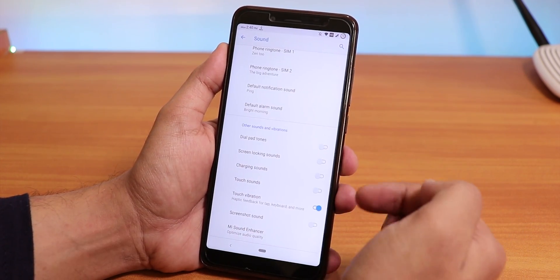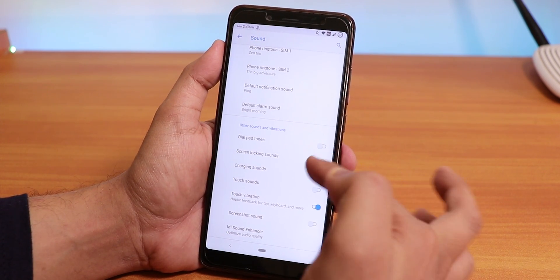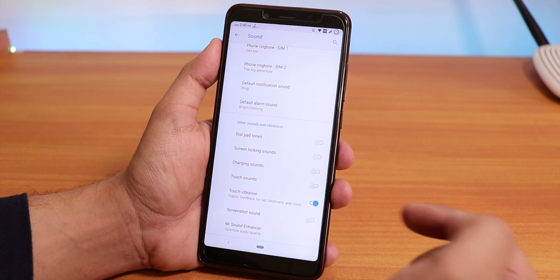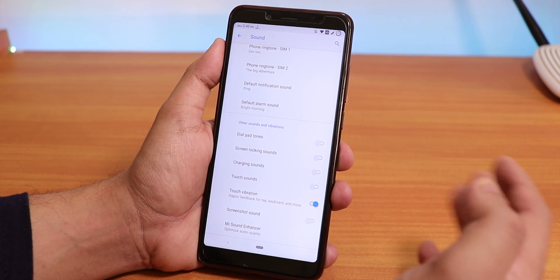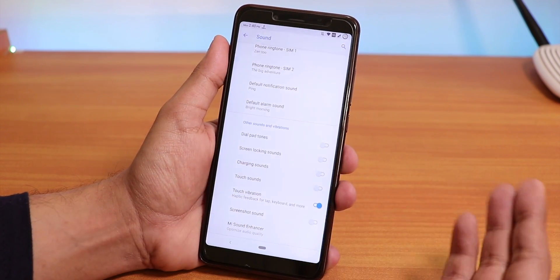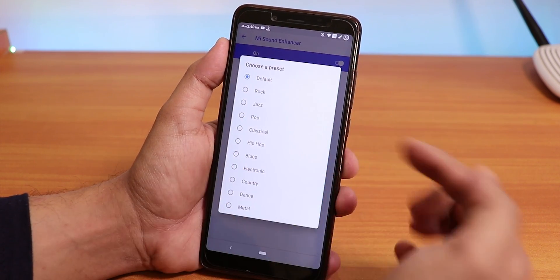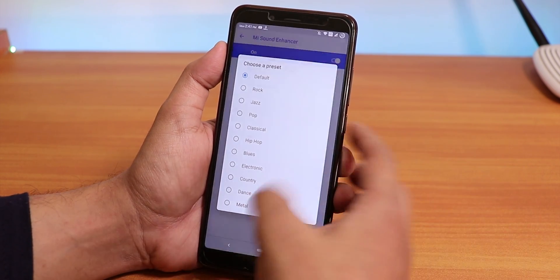In Sound settings at the bottom you have a lot of customizations: dial pad tones, screen locking sound, charging sound, touch sound, and even a screenshot sound disabling option. Haptic feedback vibration is there, though you can't control the vibration intensity. The Mi Audio Direct feature works super fine with presets like Rock, Jazz, Pop, Classical, and more.